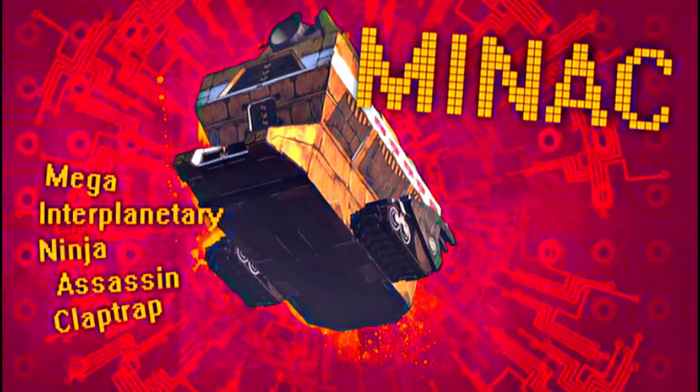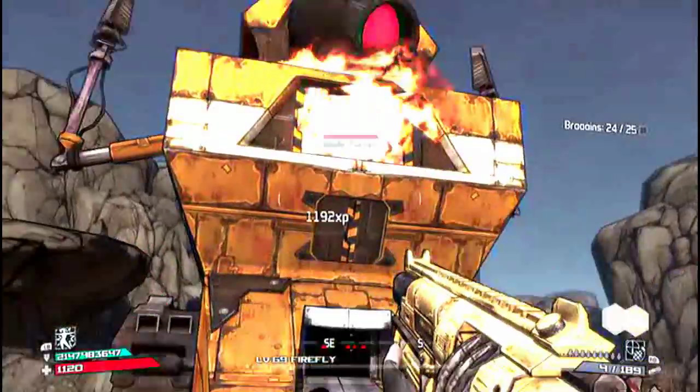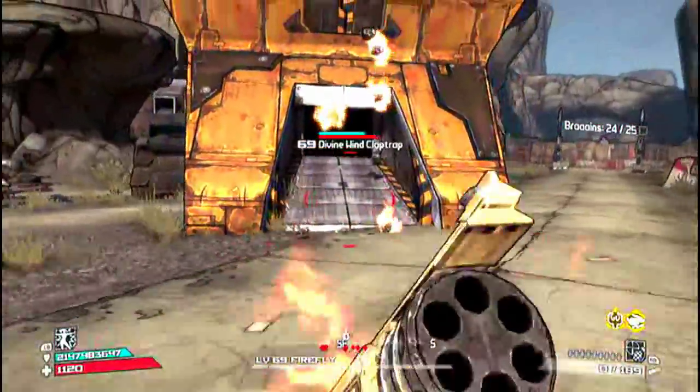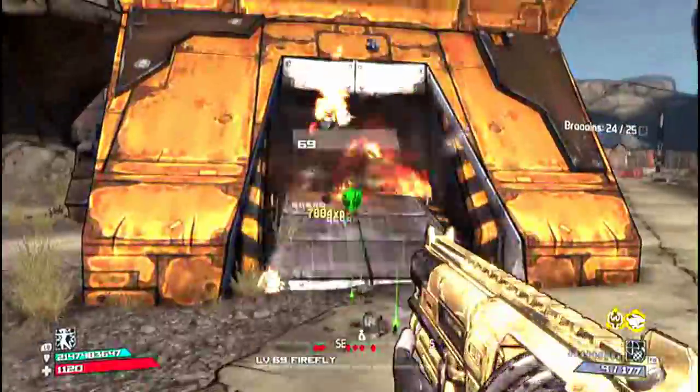So once you get there, you'll have to face this boss, Mynick. He'll keep spitting out these tiny little robots that have stuff that you can pick up, as you can see here where I'm shooting. I have a modded shotgun — it makes it easier, but you don't have to; it just takes more time if you don't.